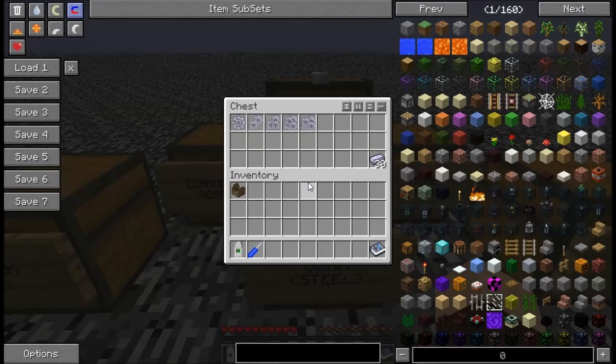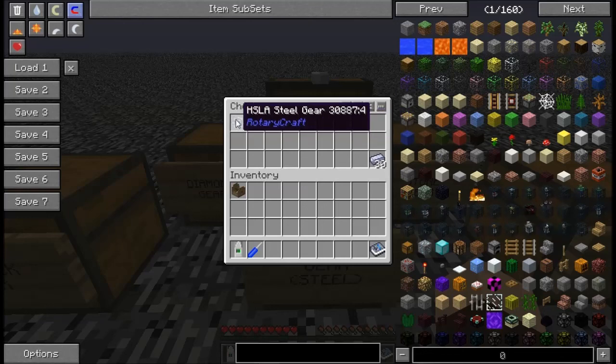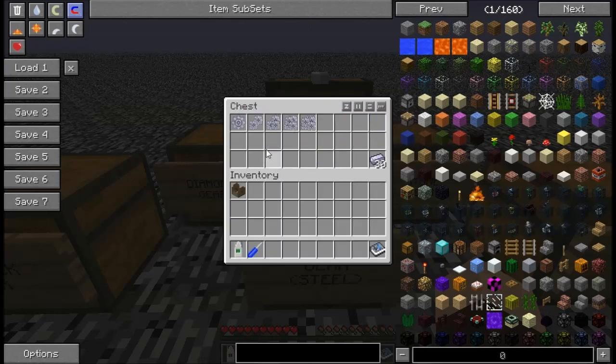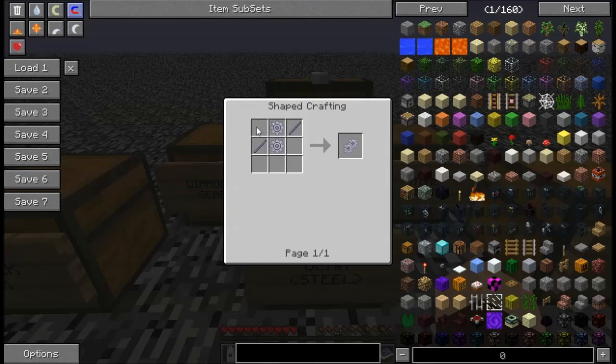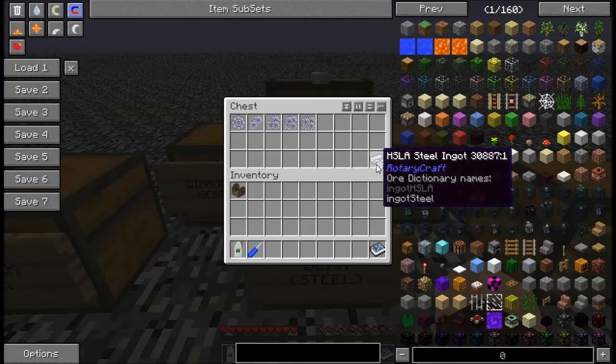Next we have the HSLA steel gears. The base is called the steel gear, and its recipe is five steel ingots giving you three. Same sort of idea with the shaft unit for the 2x, and the same order and configuration all the way up to the 16x. In order to get one 16x steel gear, you're going to need 30 steel ingots.